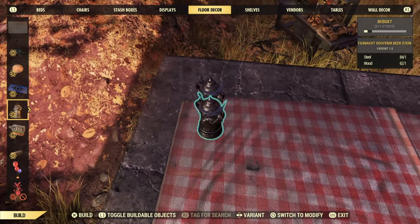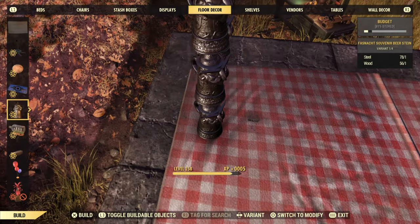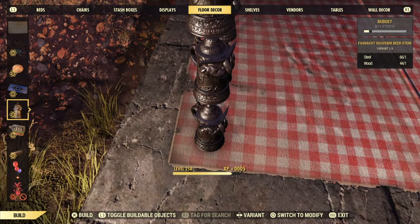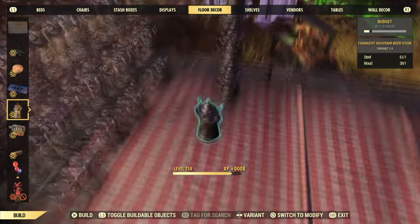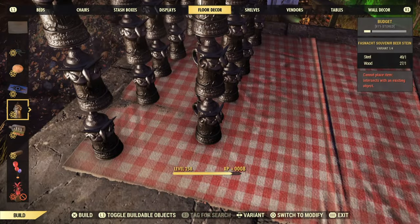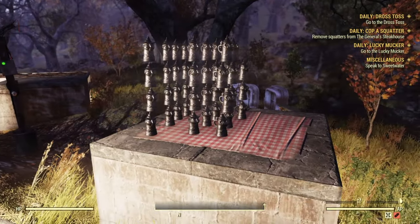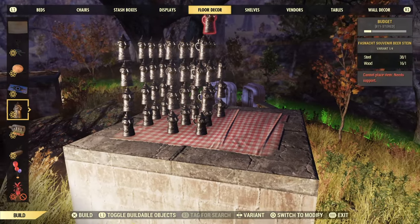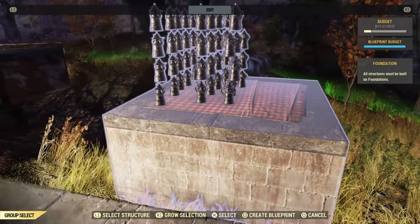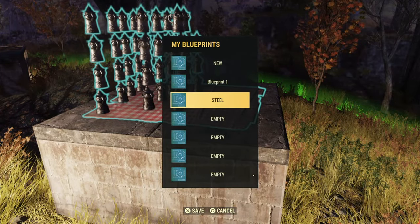You can place down a lot of these on the blanket, and we're going to speed this up so I can show you the next step. The amount that you are aiming for is 44. If you place 44 of these beer steins, which only takes one steel per placement — so every time you place one down, you're only using one steel — once you've achieved 44, we are going to make a blueprint. Hold down the button to blueprint and then expand it. Then untap the bottom portion and make a blueprint of the blanket and the beer steins.